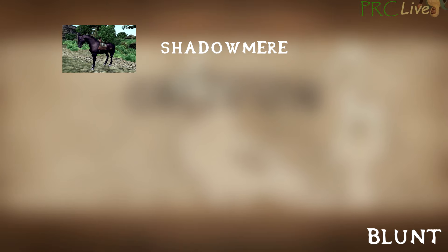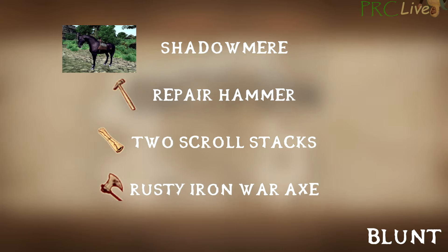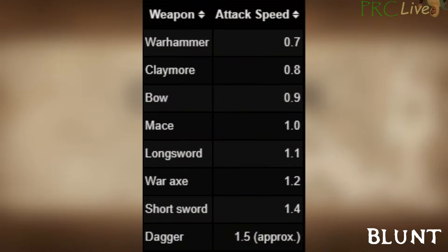To farm Blunt, you'll need to have completed the Dark Brotherhood questline up through the Purification to unlock Shadowmere. You'll also need repair hammers and some scroll stacks to dupe them with. Lastly, you'll need a low tier war axe, ideally rusty iron. Blunt XP is earned by landing hits on a creature or NPC, and the amount of damage does not matter. A low tier hand axe is the fastest blunt weapon in the game and does minimal damage.